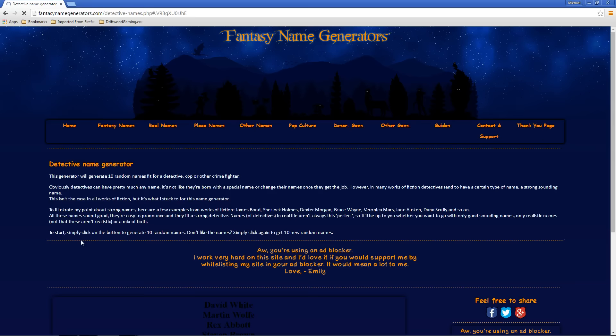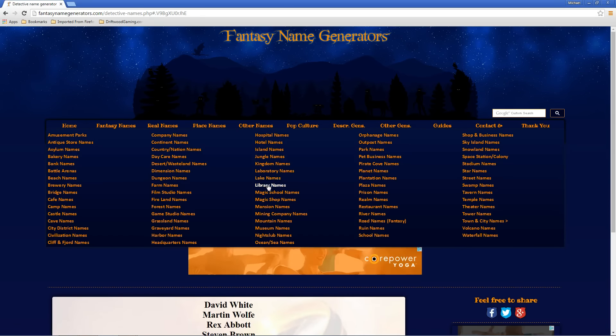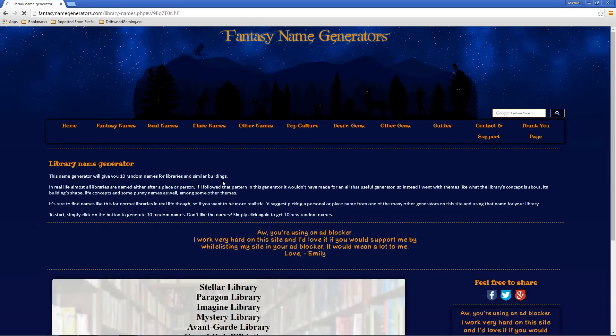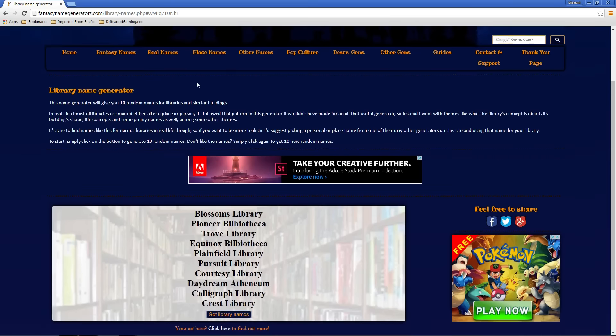You've got a cool demon or a detective or whatever your game is. Let's check out the place name. Say you've got this cool library and you want to name your library something interesting but you can't think of a name. We could just call it the Serenity Library or Bibliotheca — interesting stuff.